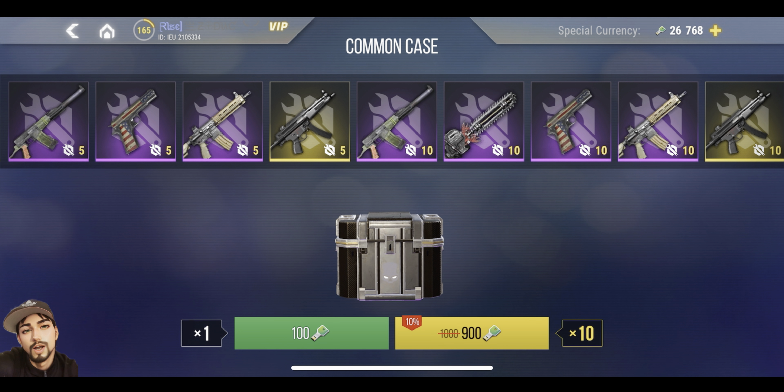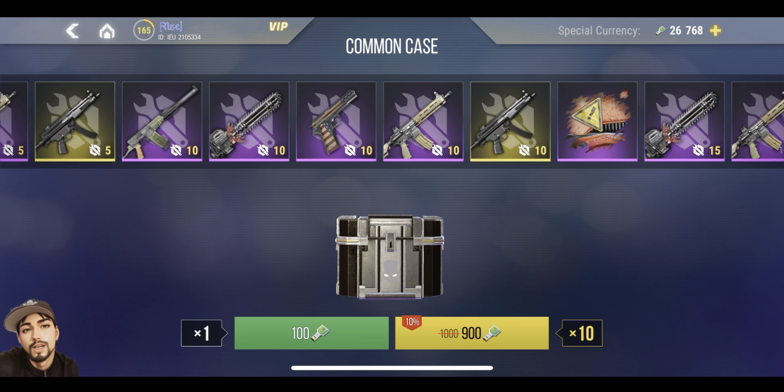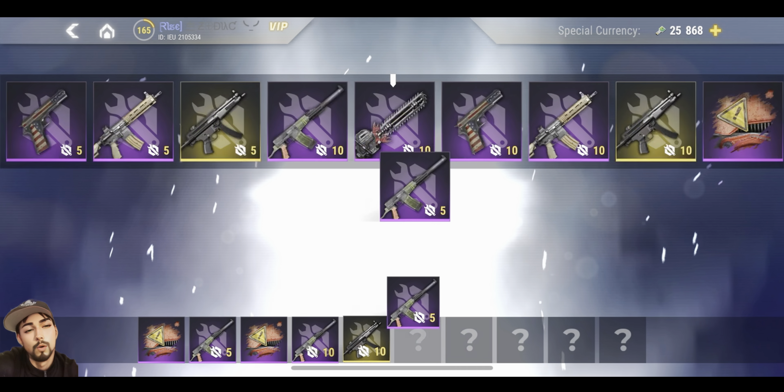The common case — yes, it will take a long time to spin it. It costs approximately 1,000 keys, and sometimes you get a promotion of 900 keys. But let's run it through, because it's interesting — will the one in the middle give you more gold? Let's check this one out.